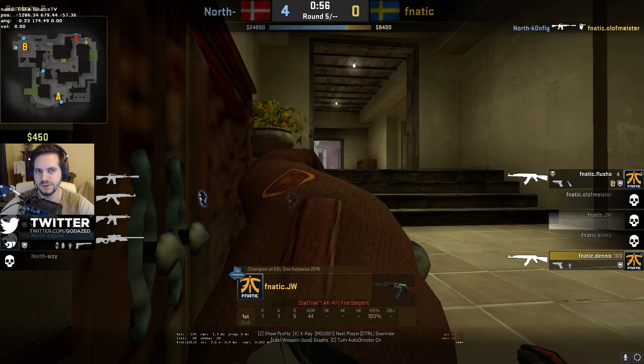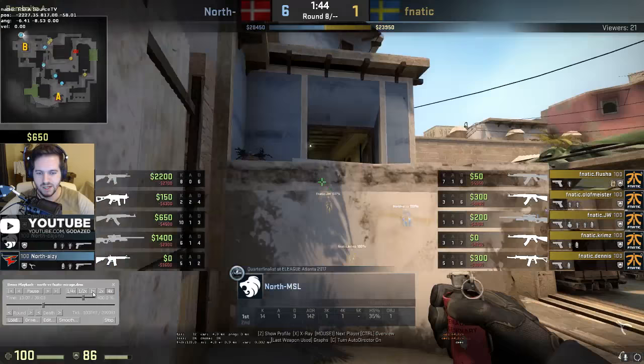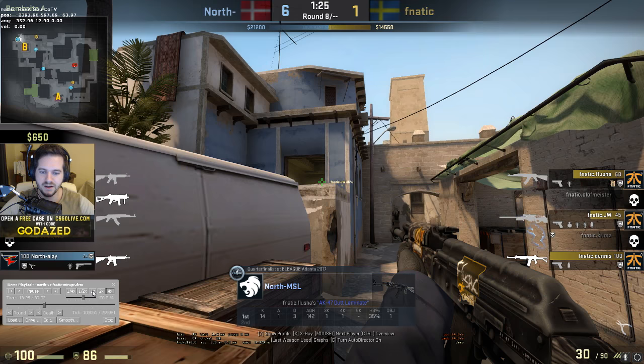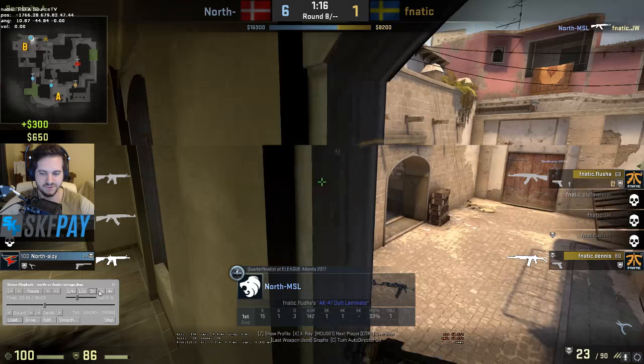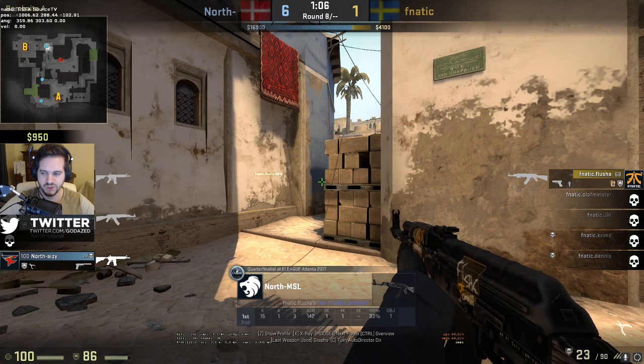That's a very aggressive way of holding B - he's anticipating a 1v1 battle and he's going to fight that person. Again we're going to see MSL bully JW - he mixes up his nades, doesn't pre-smoke this time, throws a molotov. JW has to worry about a rush, then MSL throws a direct nade doing 55 damage before anything happens. Not afraid to peek aggressively, catches JW off guard, teammate throws a flash, and MSL bullies him and gets the kill again.